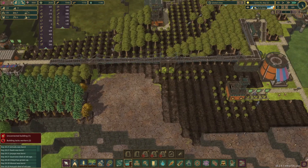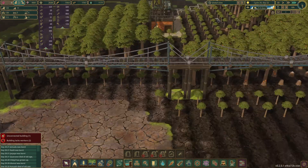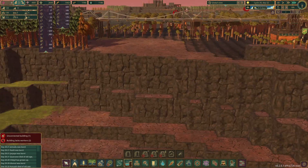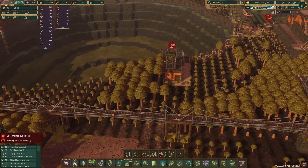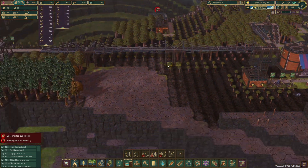Planting more trees. It's too bad they don't plant trees underneath bridges if they're too high - the tree would definitely clip into the bridge there. Needs to be three high to support trees.